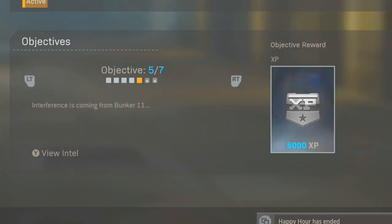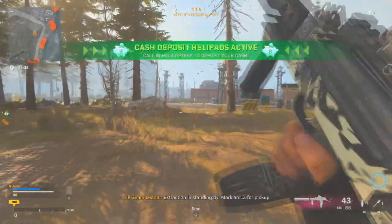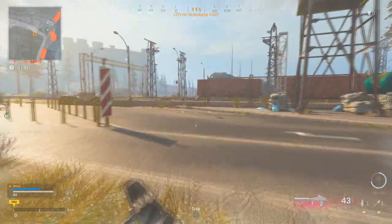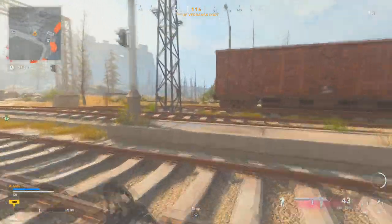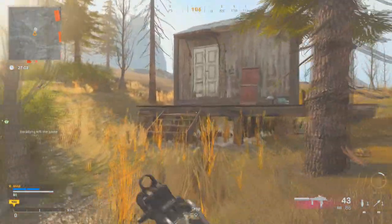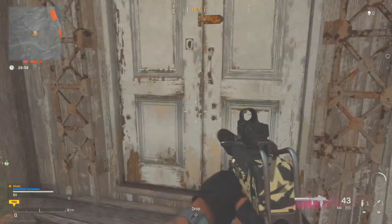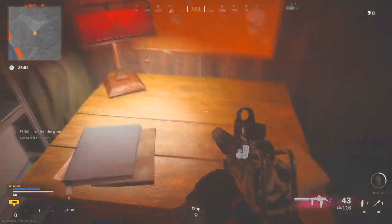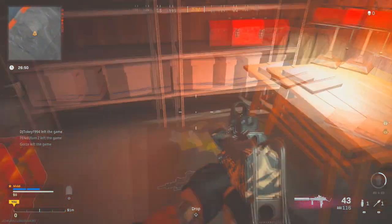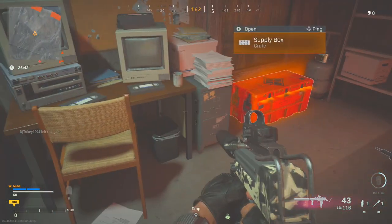The fifth piece of intel says interference is coming from bunker 11 — heavy comms interference, source is bunker 11, need to find a way in. Z used phones and bunkers against us, maybe we can turn the tables. I initially thought this was in bunker 11 so I started going into every single bunker around the map entering all the codes, and then I ended up at the shack area — entered the code and lo and behold, it's actually in the shack just near the campsite. The code for this is 72948531. That opens the doors, and inside just on the desk you can collect the intel — go up to the little computers, press X, and that's the next piece of intel done.